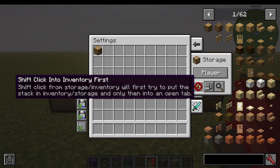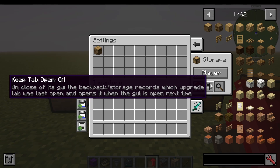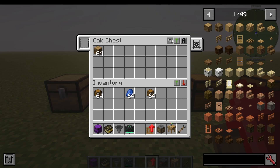We also have storage settings, and we can shift click into inventory first. If you shift click from storage inventory, it will first try to put that stack in the inventory and only then into an open tab. Keep the tab on. We can also search if we want — click this button here to search. If you can't find your stuff, and when I show you the storage controller, it's going to get a lot more interesting.